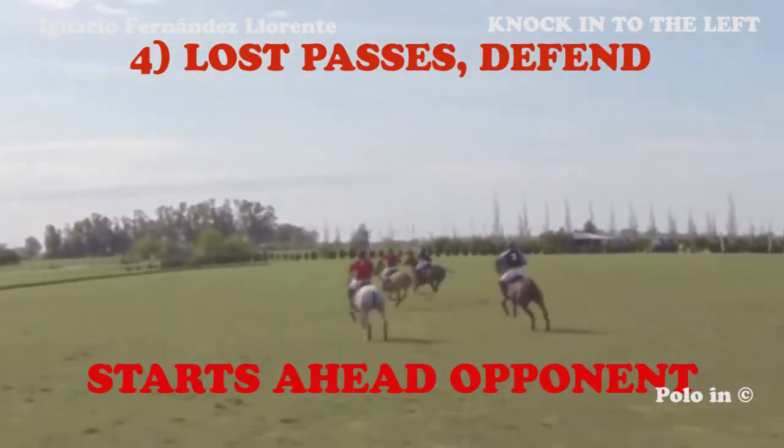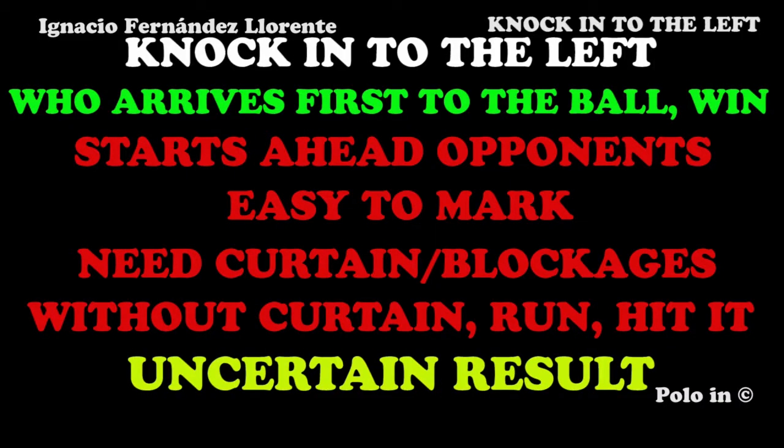To summarize the knocking to the left: the first player who gets to the ball wins the ball. It is important to start running already in front of your opponent, otherwise you won't get there on time — or have a very, very quick horse. It's much easier to mark you or your opponents on the left. It is ideal, if you want to be successful, to organize curtains. Without curtains, the only solution to keep the ball is to hit and run. The result of a knocking to the left is most of the times uncertain.